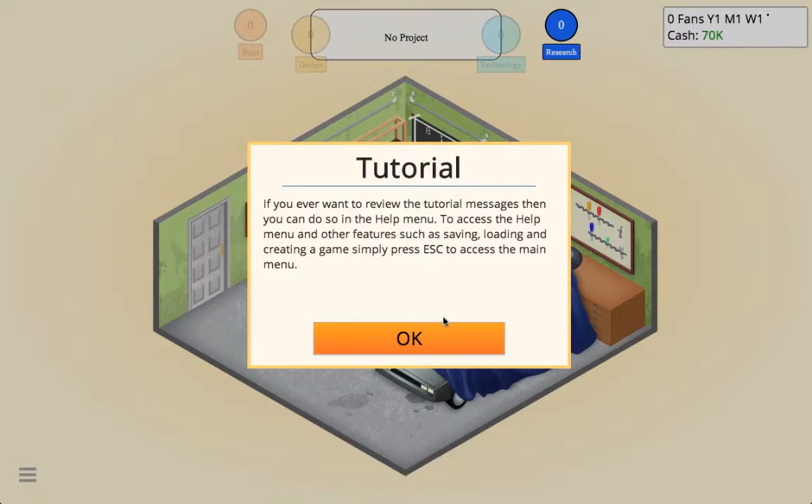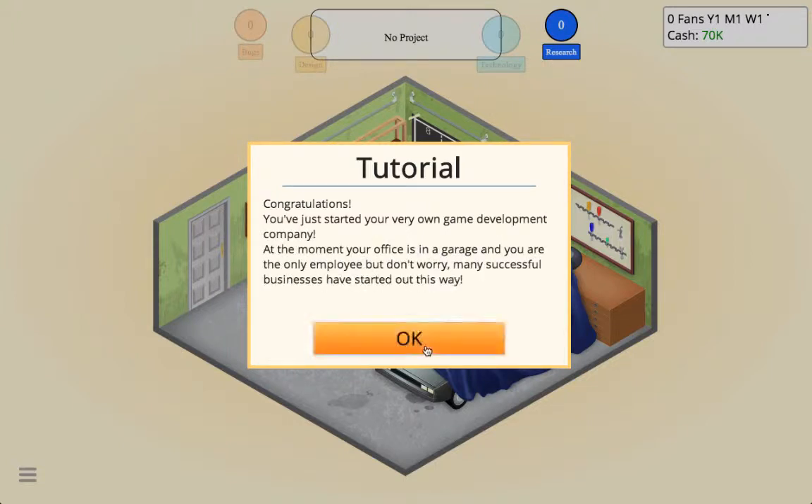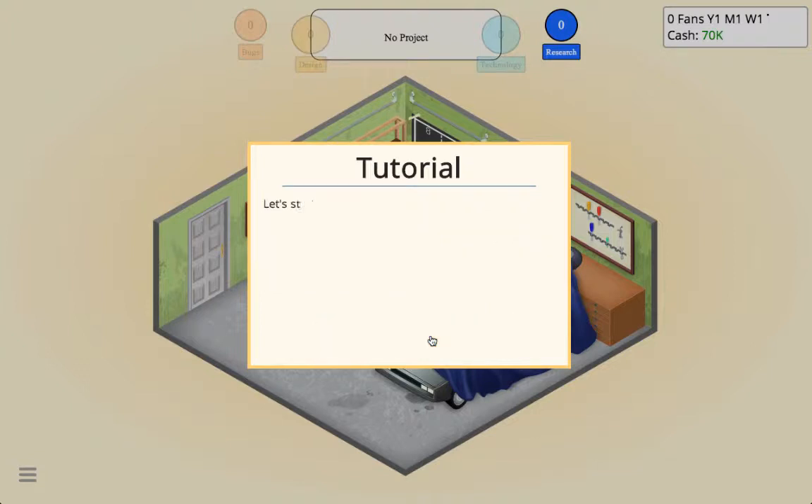If you ever want to review the tutorial message you can do so in the help menu. To access the help menu and other features such as saving, loading, and creating a game menu, simply press Escape. Congratulations — you just started your very own game development company. At this moment your office is in the garage and you are the only employee, but don't worry, many successful businesses have started this way.